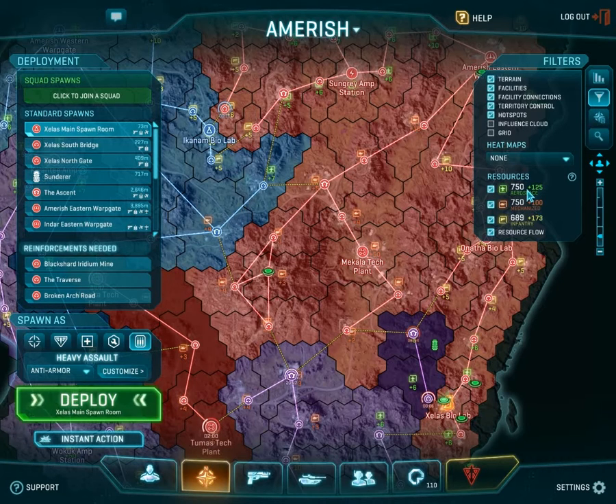Aerospace is for purchasing airplanes — fighters and so forth. Mechanized is for vehicles: tanks, jeeps, ATVs, and so on. Infantry is for your basic ground needs such as grenades, first aid injectors, purchasing the ability to pilot a max suit, and all those sorts of things.